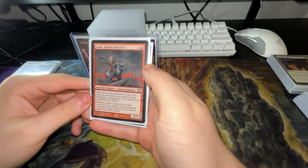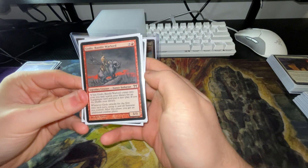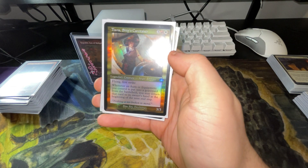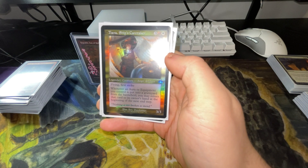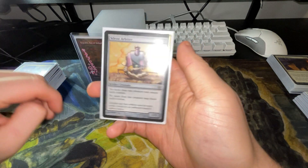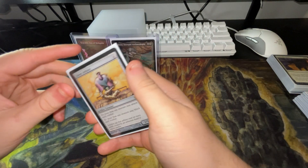We have Godot, Mandant Warlord — comes into play, search your library for an equipment card and put it into play. I do actually run Helm of the Hosts, so that's one of the few combos in this deck, but it's a good combo nonetheless. We have Tiana, Ship Caretaker — whenever an aura or equipment you control is put into the graveyard from the battlefield, return that card to its owner's hand at the beginning of the next end step. And the latest pickup, Silent Arbiter — no more than one creature can attack each combat and no more than one creature may block each combat.